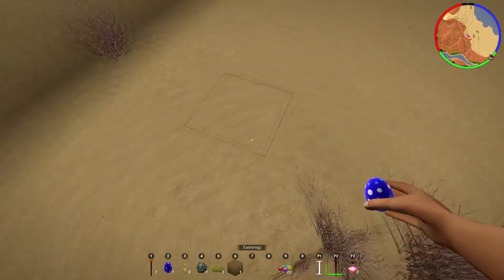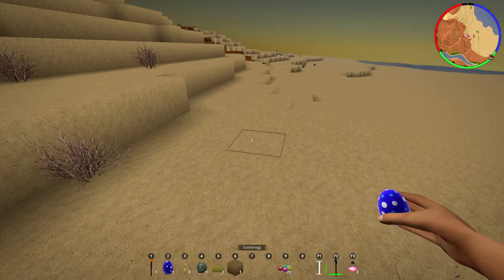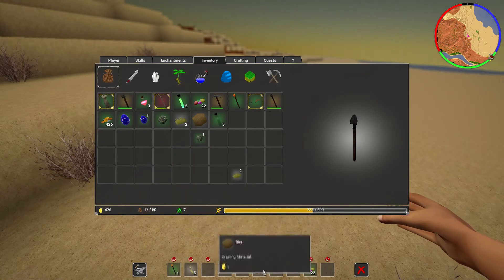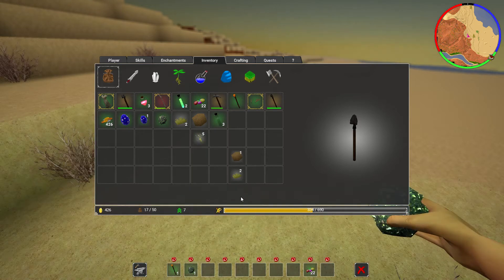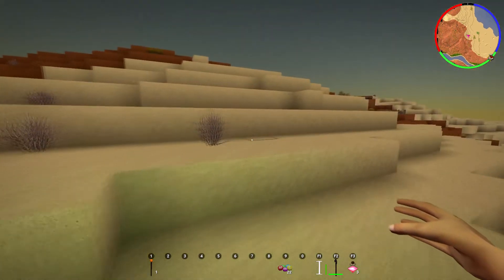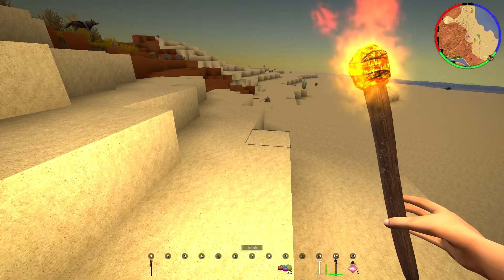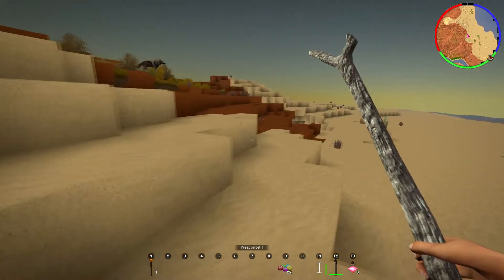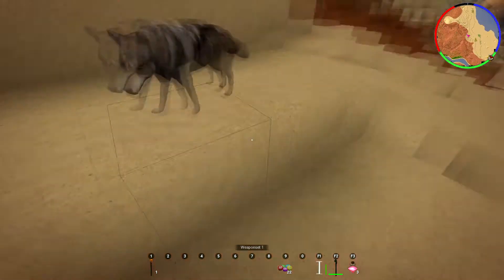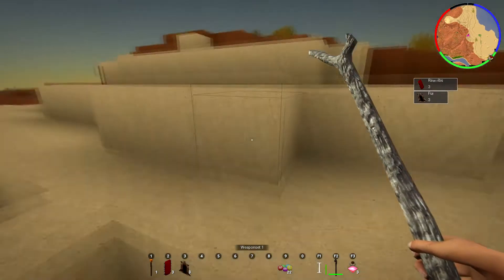What happened to my eggs? It went from six down to one - did I break my eggs? Let's put them somewhere safe. We got a wolf. Not exactly what I want. Hello! We got some meat and some fur.